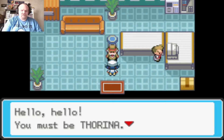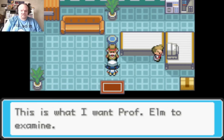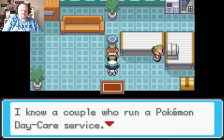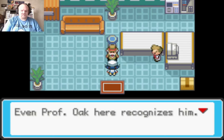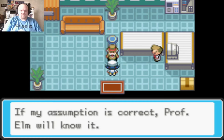Mr. Pokemon says Professor Elm told him Thorina would visit. This is what he wants Professor Elm to examine — the mystery egg. A couple who runs a Pokemon Daycare gave him the egg. He sent mail to Professor Elm because for Pokemon evolution, Professor Elm is the authority. Even Professor Oak here recognizes him.